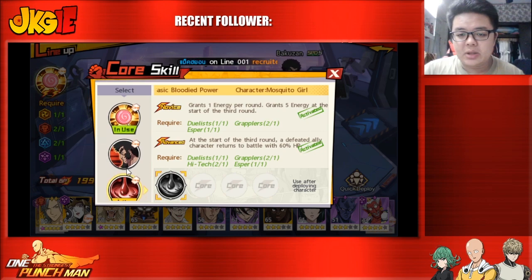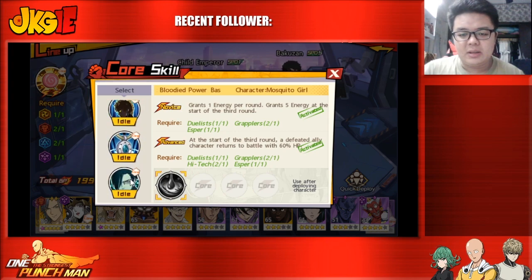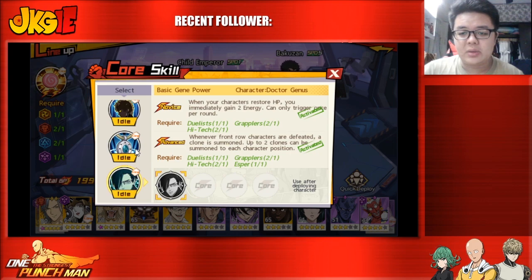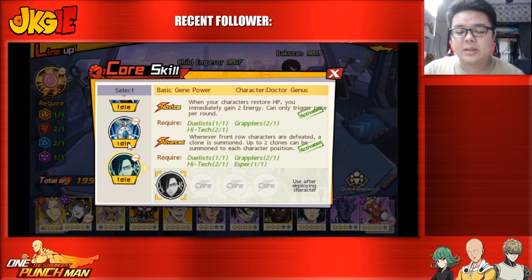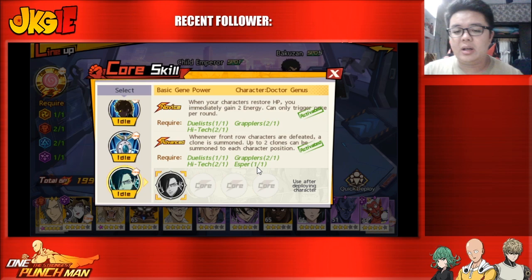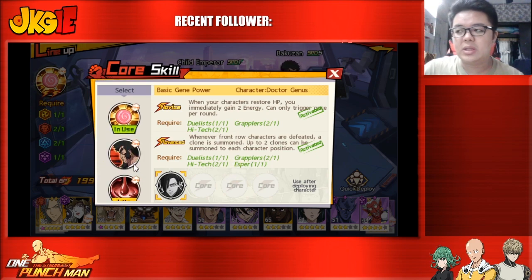I don't see Mosquito Girl or Dr. Genus cores used much for defense. One tanky team strategy uses a lot of tanks up front, making use of the front row character clone from Dr. Genus — you can summon two clones to replace dead characters, making them harder to hit. The back row three units should then be high-damage DPS units to wipe out the enemy.